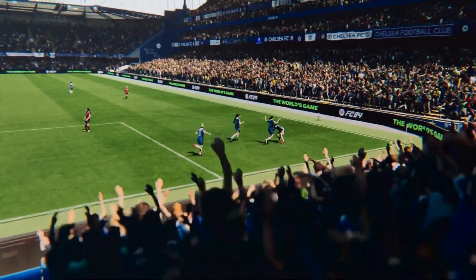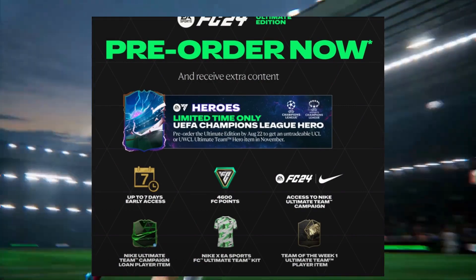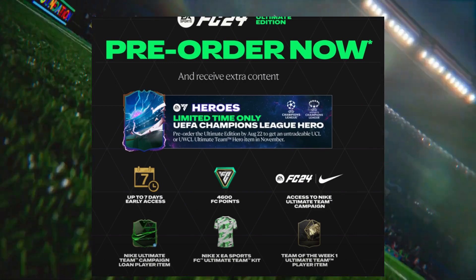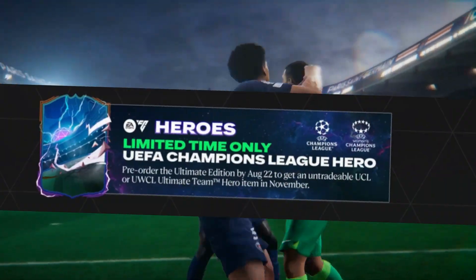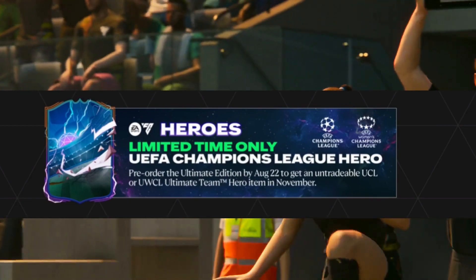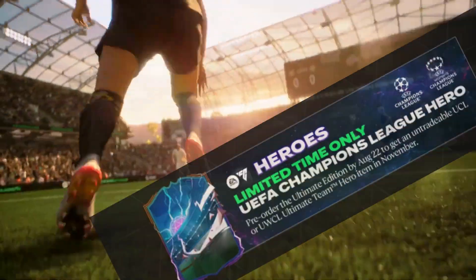At the end of the official EA FC trailer on YouTube you could also see some of the card designs that EA have created — a Heroes card, a Nike Ultimate Team campaign card, and a Team of the Week card. In my opinion the Hero card doesn't actually look that bad in itself, but it's the shape of the card and the new way that players are laid out on it that I think ruins it.